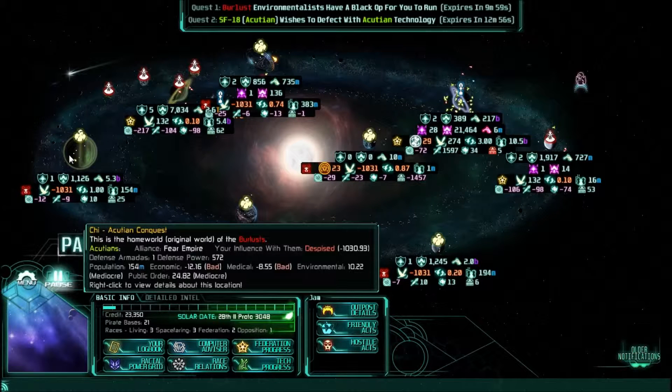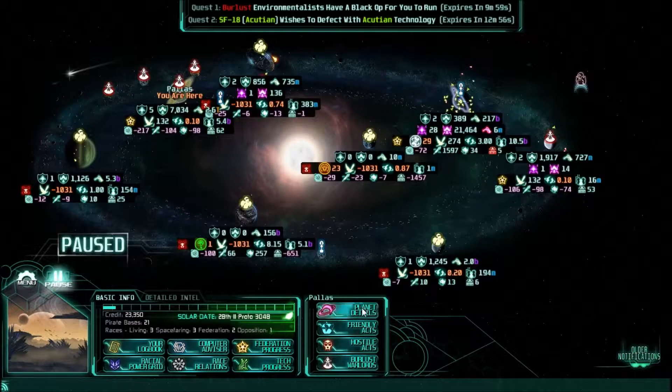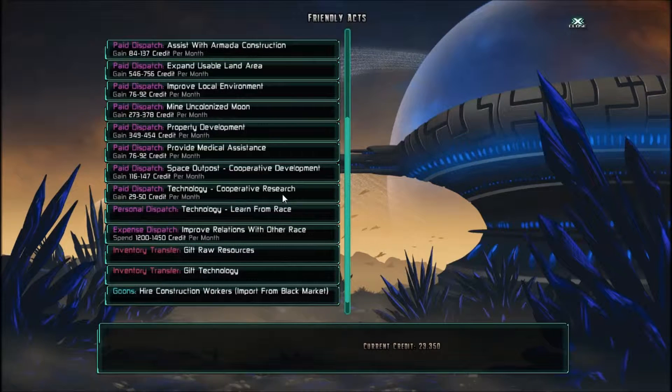Unfortunately, their home world is captured by the Acutians, so I guess this is effectively their home world now. We'll head there and we need to learn their technology. Let's see if we can find that. We can gift technology — learn from race, that's what we want to do.